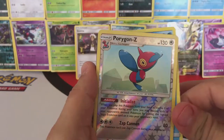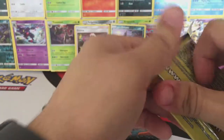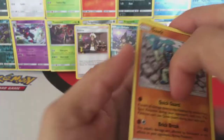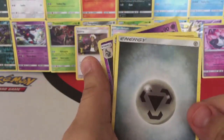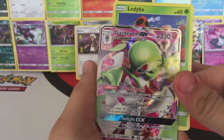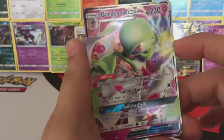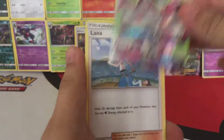We have a Panpour, Reverse Hollow, Porygon Z, and a Drill Peck. Okay, we have a Sawk, Dust Collapse, Reverse Hollow, and a Steel Energy. Okay — oh, awesome — a Gardevoir GX! That's an amazing pull, and a Lana.